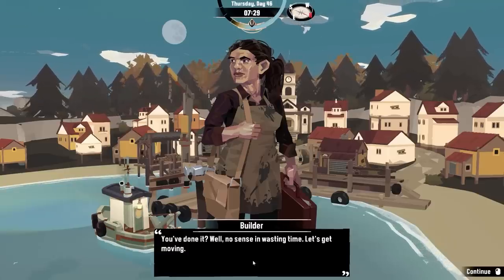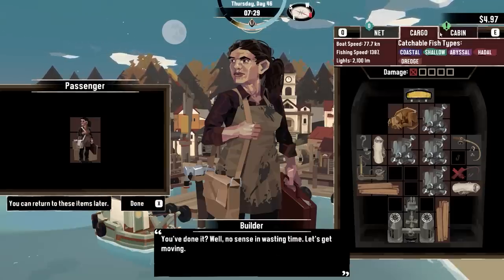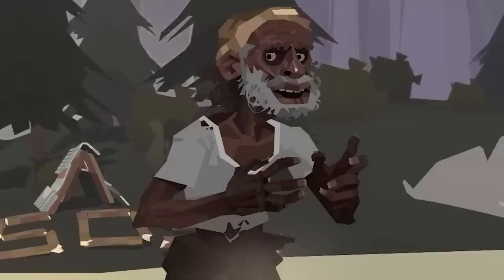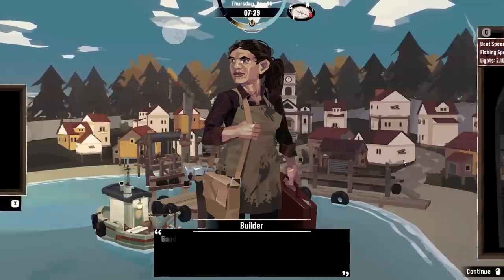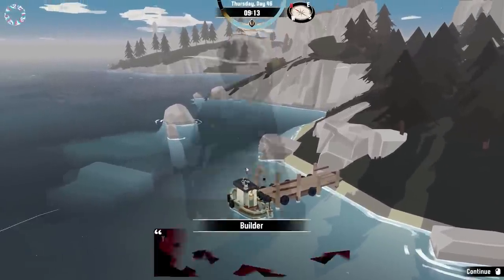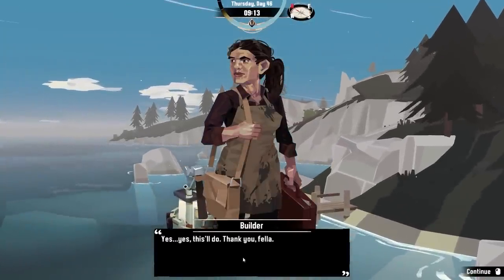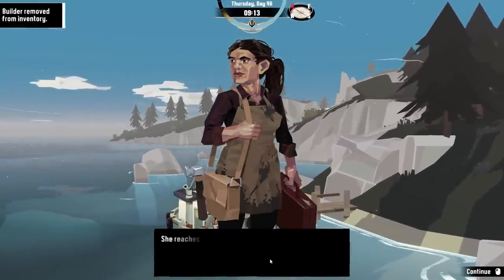Builder — you've done it. Well, no sense wasting time. Let's get moving. I'll come back — that's what he said to me, the bastard. Okay, Builder, come. You have been delivered. Yes, this will do. Thank you. Give me a short while to build things. You're welcome back any time.